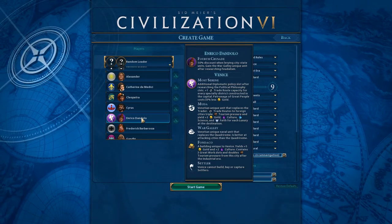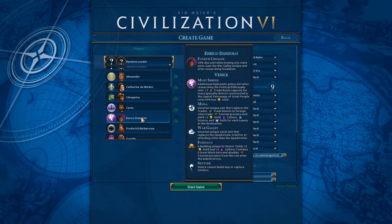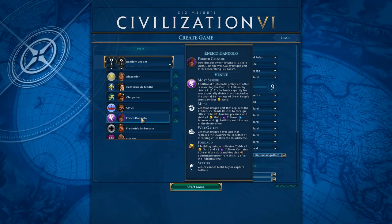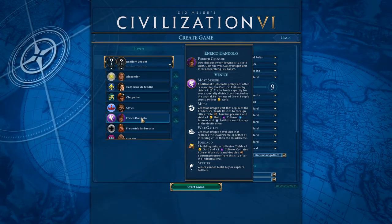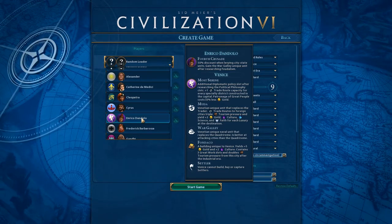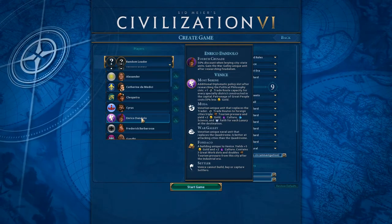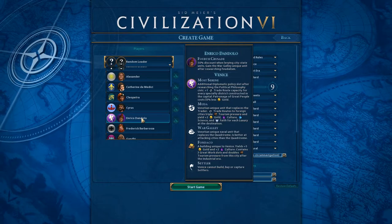We have the Most Serene bonus, which is an additional diplomatic policy slot after researching the Political Philosophy civic, a plus one trade route capacity for every specialty district constructed in the capital, and patronage of great people costs 33% less gold.